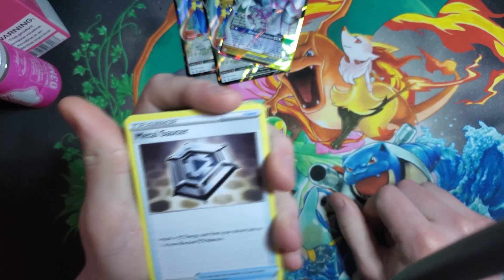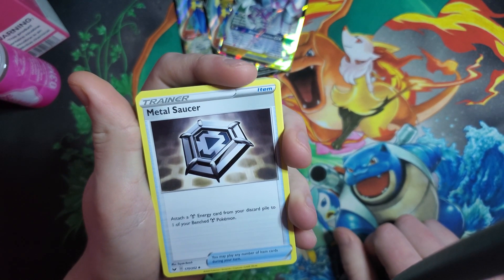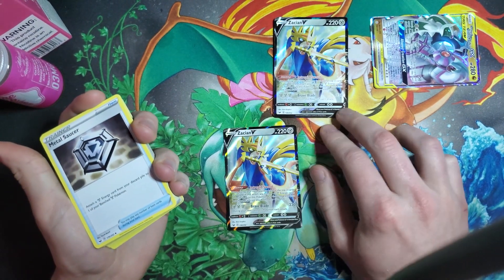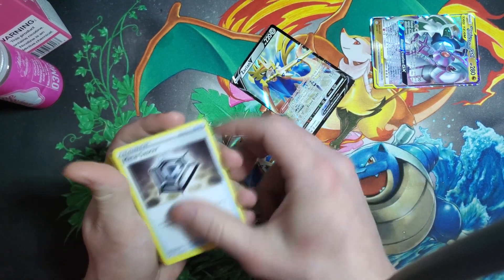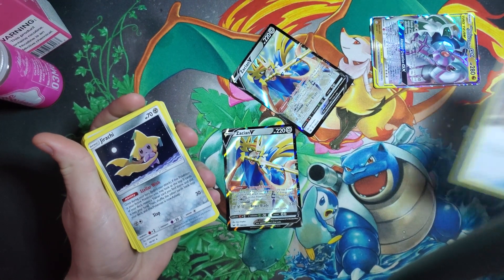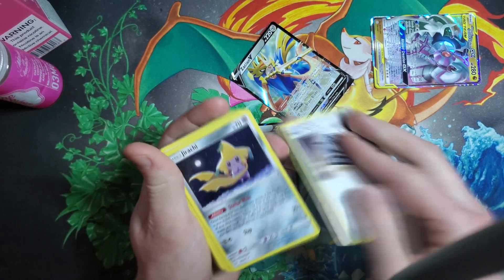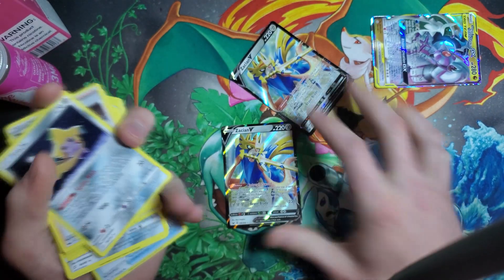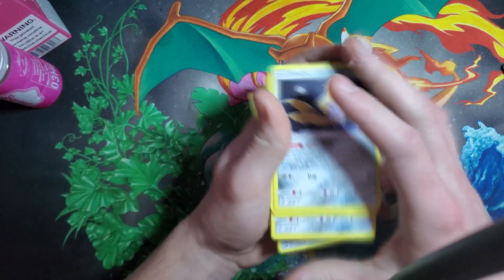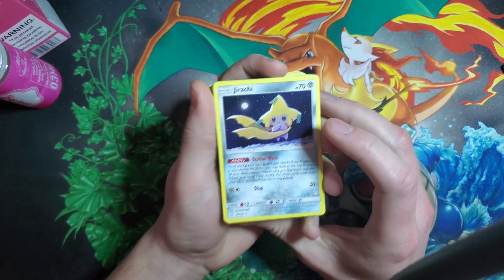Metal Saucer is pretty nice — it lets you attach a Metal Energy from your discard pile to one of your benched Metal-type Pokemon. So maybe your opponent knocked out one of your Zacians and all the energy attached to them went to the discard pile, but now you can just Metal Saucer, get another Zacian V on your bench set up, and keep things rolling. Pretty useful to have some kind of energy retrieval from your discard pile.